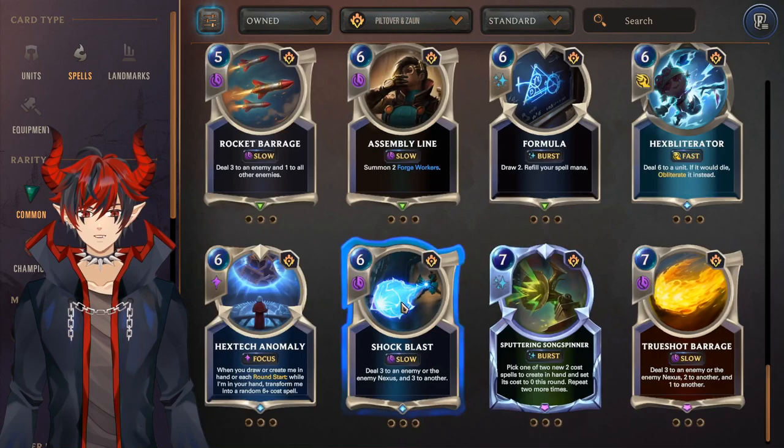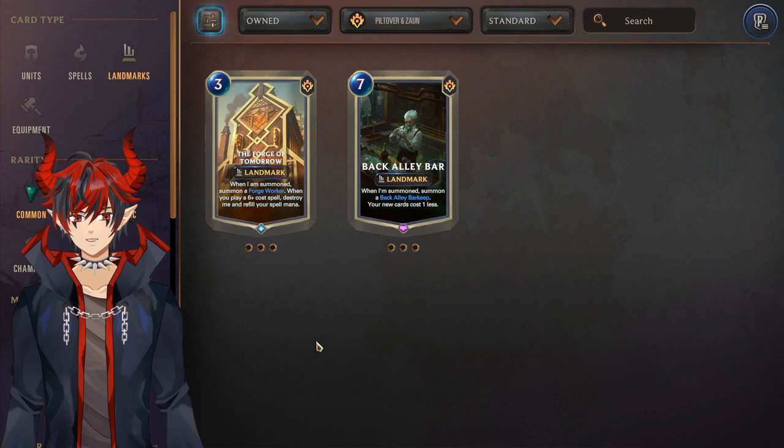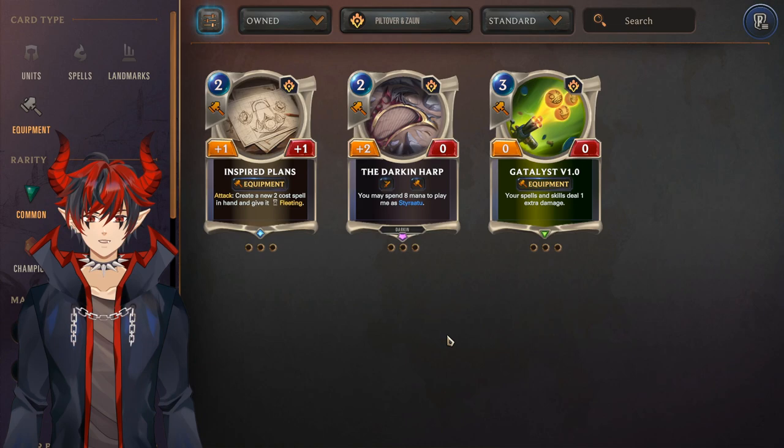Expirerator also very strong. Shock Blast primarily for Jace. Sputtering Songspinner is worth the epic wild card if you're playing Seraphine. The Forge of Tomorrow used to be good but not really anymore since Luxe was rotated — so you can avoid that. Back Alley Bar is a must run if you are playing Seraphine. For equipment the only one worth looking at is the Darkened Harp — really good for cultists.